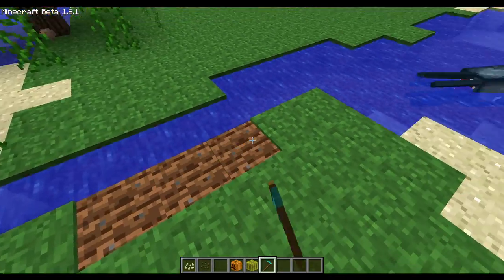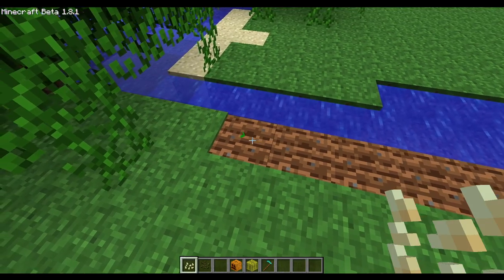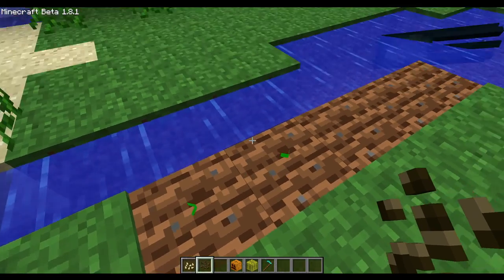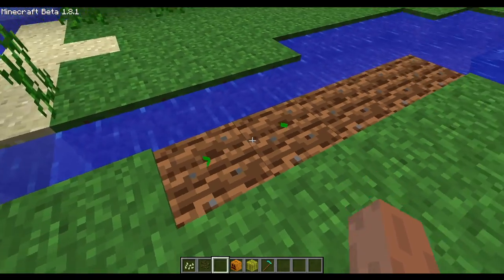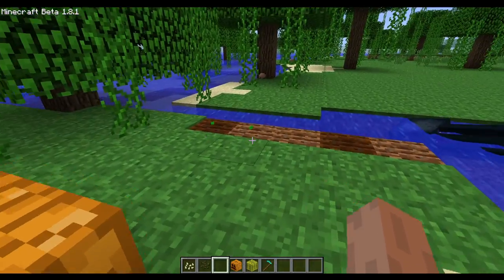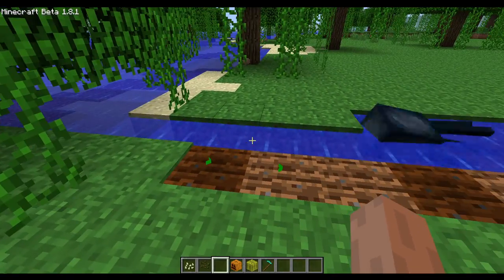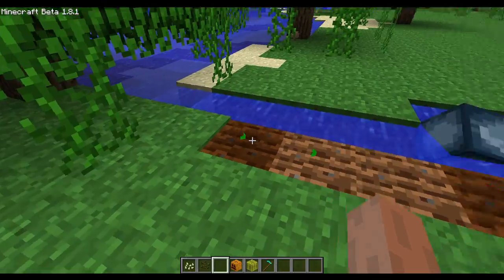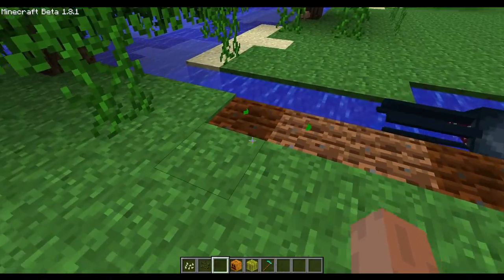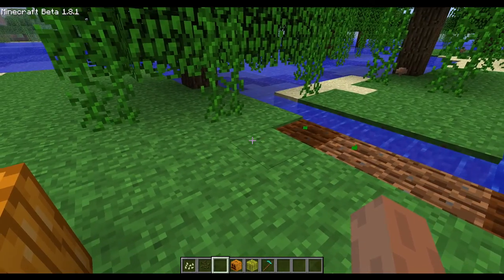We got pumpkin seeds here - they look like this. And melon seeds - they look exactly the same. The grown plants gonna look exactly the same, but after some time the grown plant, it takes around 30 minutes for them to grow. After that they will yield the fruit. You don't have to destroy the plant, you can just grab the fruit and it will spawn a new one after some time.